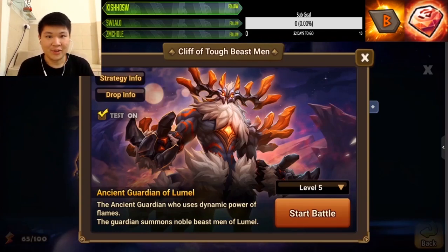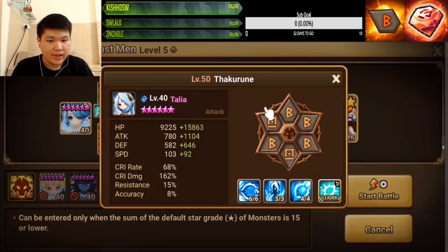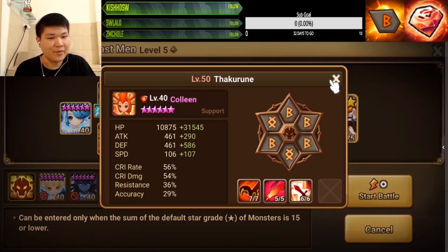Hello guys, welcome back to our channel. Today we're gonna do Lumal R5 — we're going to find out what free-to-play units I used to clear this dungeon fast and safe. These are the best free-to-play units you can use for this dungeon. However, be informed that this dungeon is very late game, so you're gonna have a very end-game rune requirement like this — if not, this comp is gonna occasionally fail.